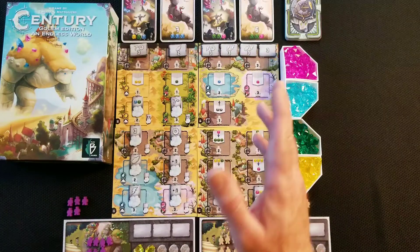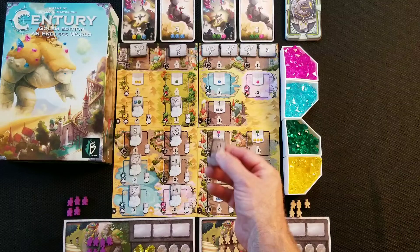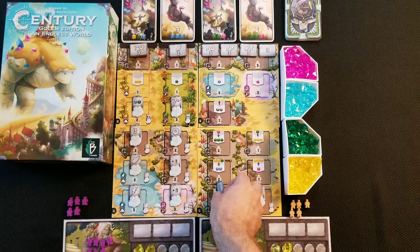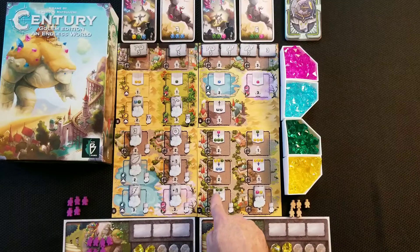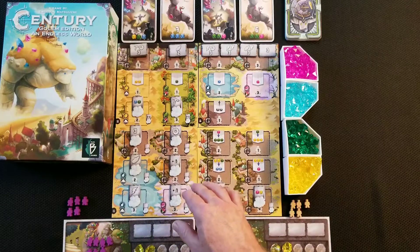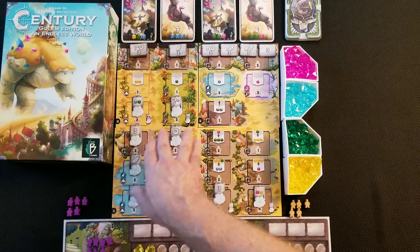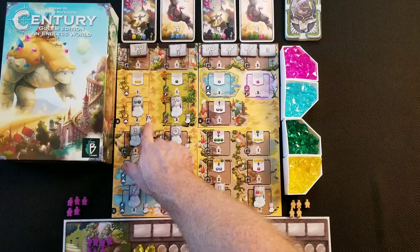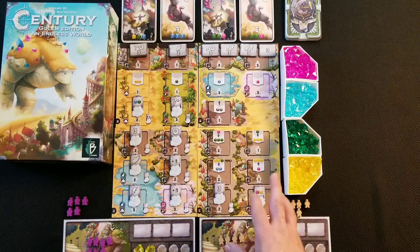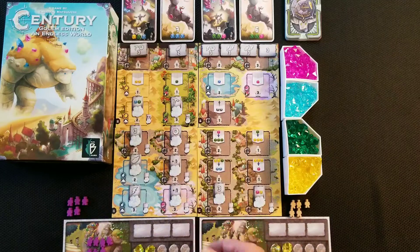Then you put down the exploration tiles, which cover up the action of that specific area on the board. In a two- or three-player game, you cover these two spots — the board tells you right here with the 2-3 markers. In a four-player game, you don't put those two down.